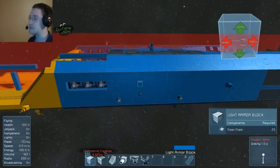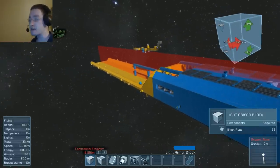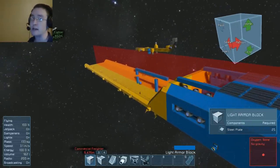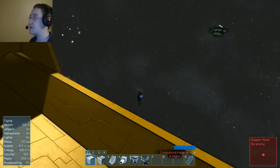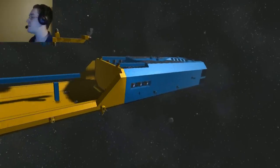Solar panels on top for limited renewable energy. There are two large reactors, and after batteries came out, all my ships now will have a battery pack somewhere.